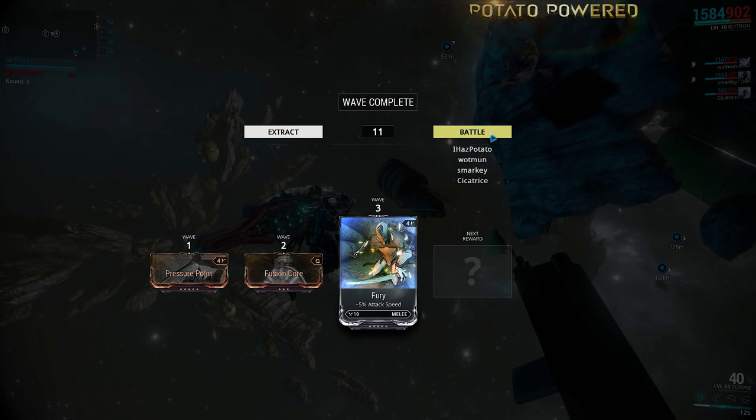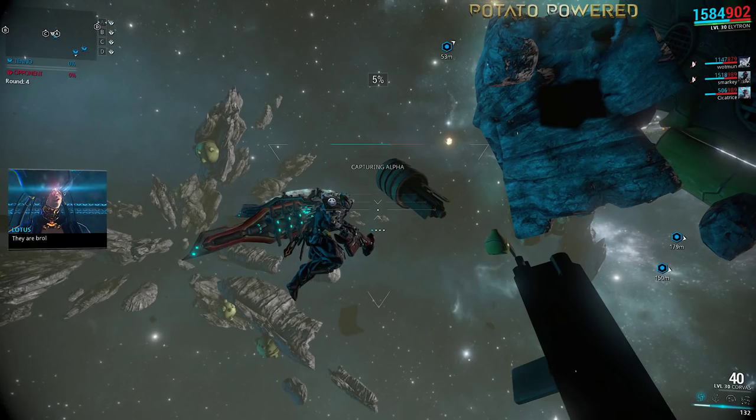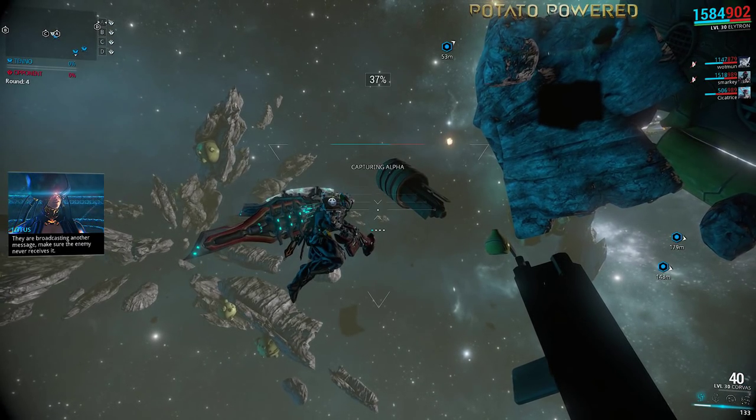The Elytron's four abilities are: the first one is called Bloomer, which is where it will fire a rocket that you can explode whenever it is in range of enemies by pressing the ability key a second time. So basically press number one to launch the rocket, and press number one again to detonate.